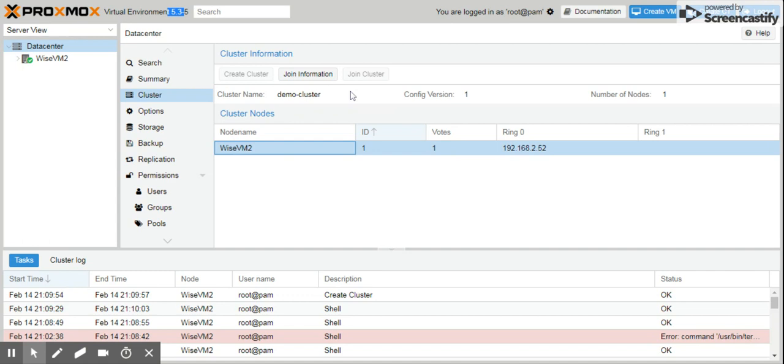For this video I created a demo cluster which I named 'demo cluster', and I'm going to show you how to get rid of it. I haven't added any nodes besides the current node on the server I'm logged into. If you have other nodes, the first thing you want to do is remove those nodes from the cluster first. In our case I only have one node, so I don't have to worry about that.